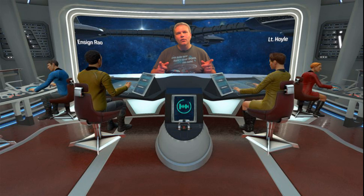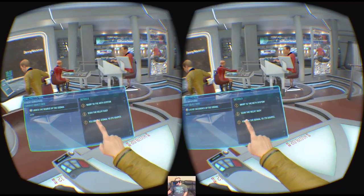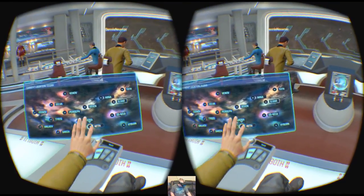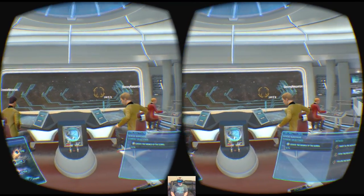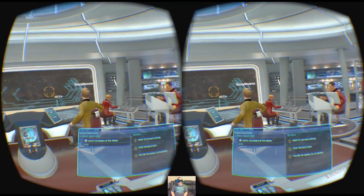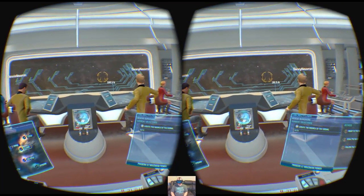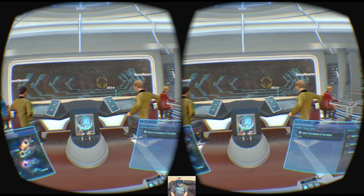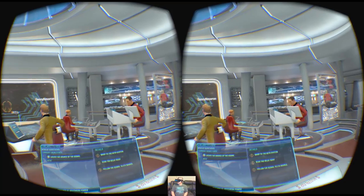We're going to explore the final frontier in Star Trek Bridge Crew. We need to locate the source of a signal — to do that we're going to warp to the Keth system, scan the relay buoy, and then follow the signal to its source. Go ahead and set a course for Keth now. Course is laid in, awaiting warp coil charge. Engineer, can we go ahead and get those warp coils boosting power? Charging coils — I don't have enough power. This must be pretty far, 162 light years.